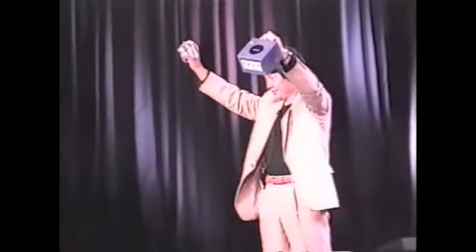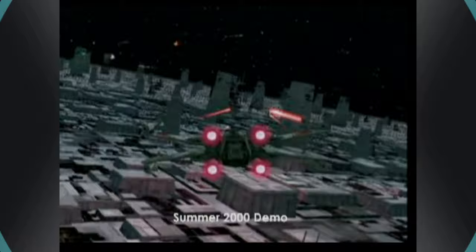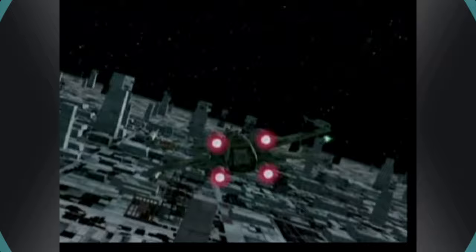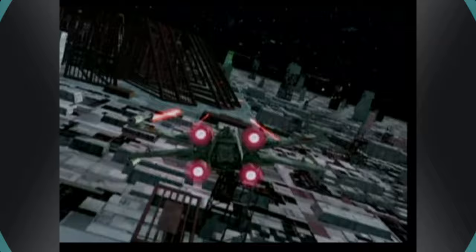Nintendo approached the studio to show off its upcoming GameCube system and Factor 5 became one of the first studios to receive prototype GameCube hardware. In a matter of 19 days, Factor 5 was able to create an opening cutscene showcasing X-Wings approaching the Death Star and a demo level of fighting TIE Fighters and Turbo Lasers on the Death Star's surface. This demo level would later be repurposed into the final game's last unlockable bonus mission, Endurance. The demo was showcased at Nintendo's Space World Trade Show on August 24-26, 2000 and was a huge highlight for the power of the upcoming system.